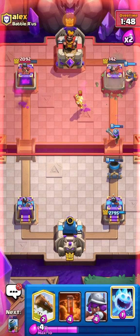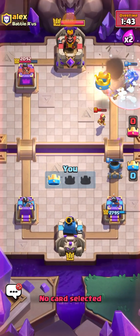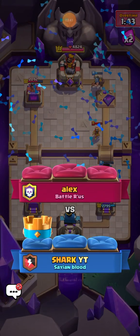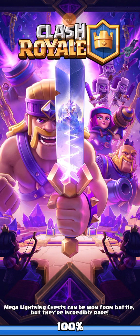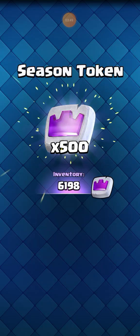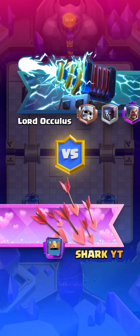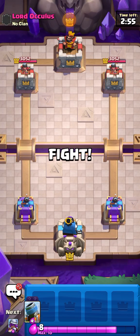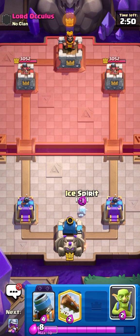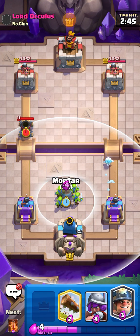That was a nice matchup — this deck is really really good. But I did find out when trying it against different kinds of decks that it's not the best against clone decks. You do have Poison and the Mighty Miner ability, but you really have to use it well, otherwise you end up wasting Elixir trying to defend certain pushes and it can end up really bad.